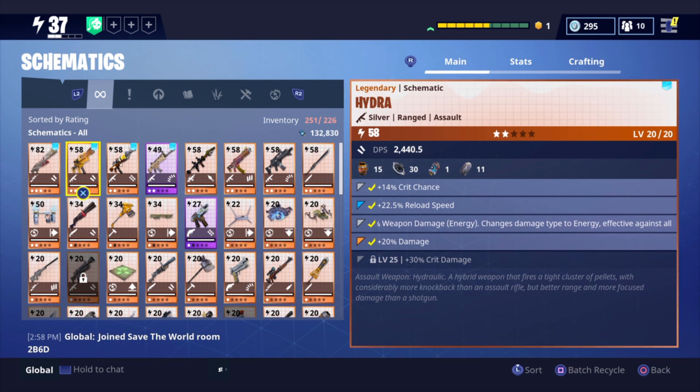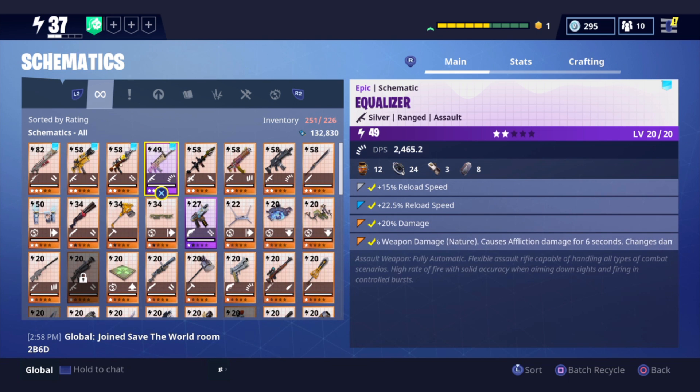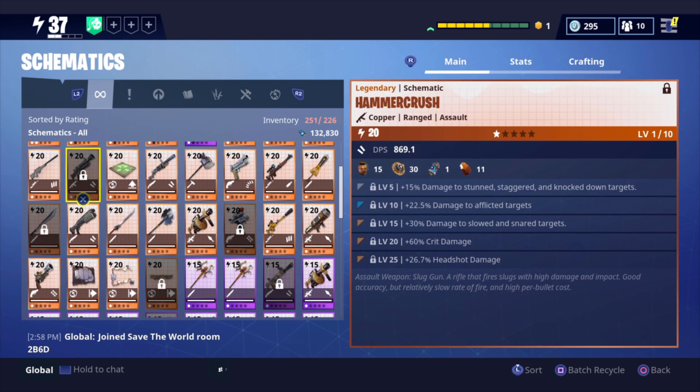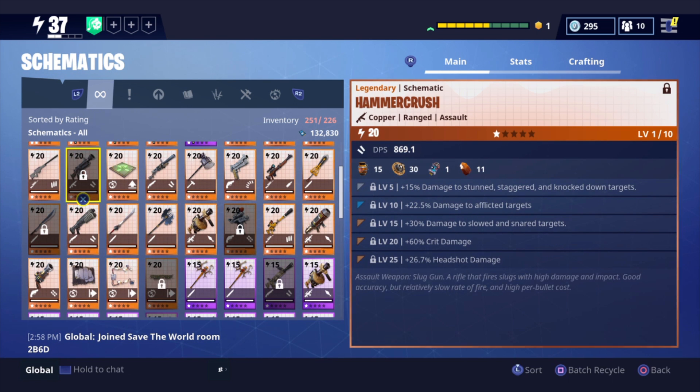The Hydra was pretty easy to get during the Survive the Storm event — there was only about 1,680 seasonal gold and they gave us 1,600, so basically I'd play like one or two matches. Bakutum Rifle — I did use this a lot, it uses Energy. The Equalizer — the legendary version of this is going to be the Siege Breaker. I sadly haven't gotten that yet. In the last Llama opening I got the Hammer Crush instead. Not too bad.